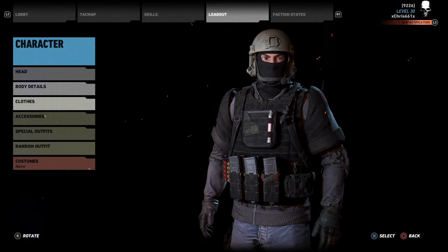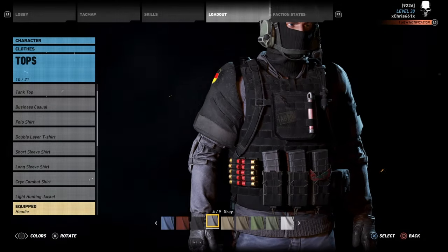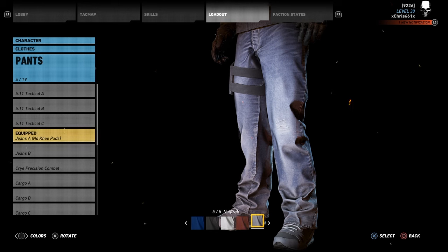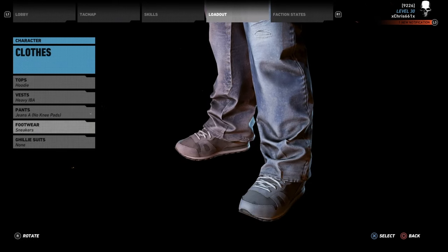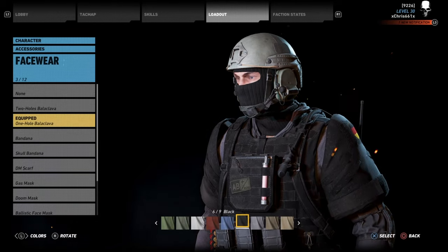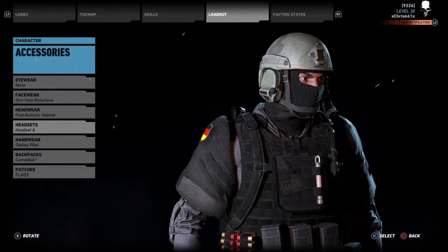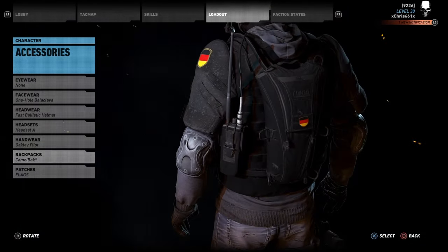You don't have to worry about the head or body details. For the top I just went with the gray hoodie, like he wears in Siege, the heavy IBA vest because that's what he rocks, jeans in the neutral color with no knee pads, and then the sneakers — you do have to get the sneakers from a pack in the store. For the mask I went with the one-hole, the fast ballistic helmet, headset, Oakley pilot gloves, and the Camelback.